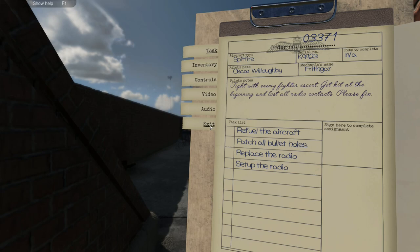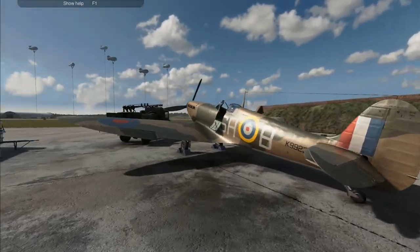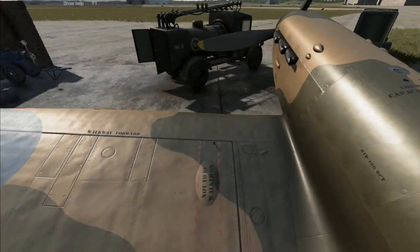Hey folks, it's Frithgar here - welcome back to Plane Mechanic Simulator! Today we had a fight with the enemy fighter escort, got hit at the beginning and lost all radio contacts. We need to fix the radio, patch bullet holes, and refuel his aircraft. We got that great noisy contraption to go through, but refueling is easy and we don't have to worry about reloading the guns.